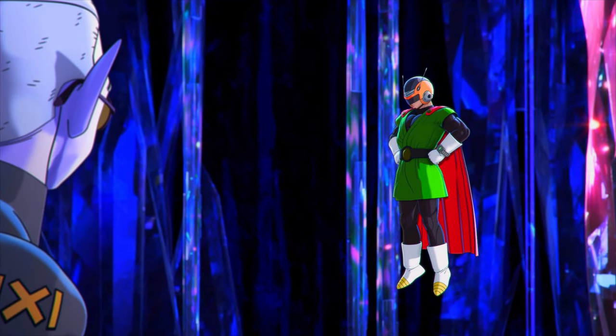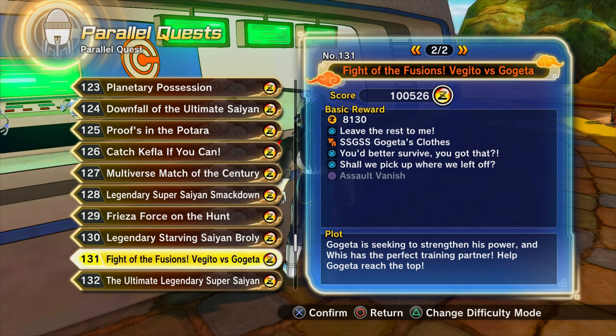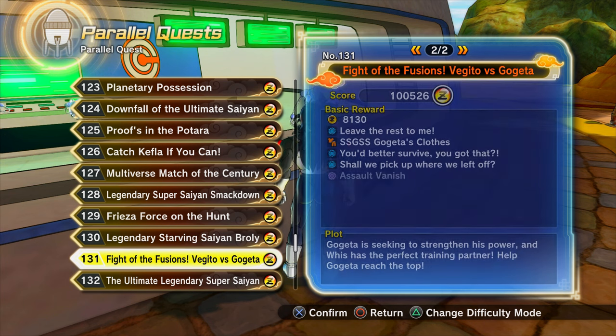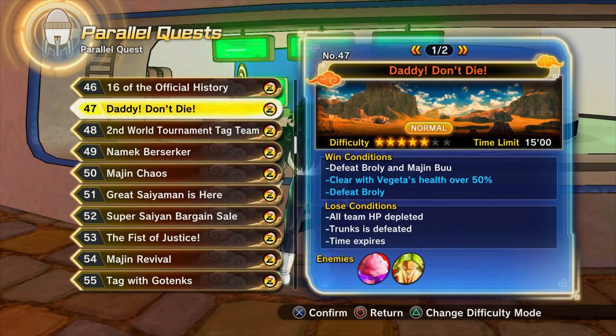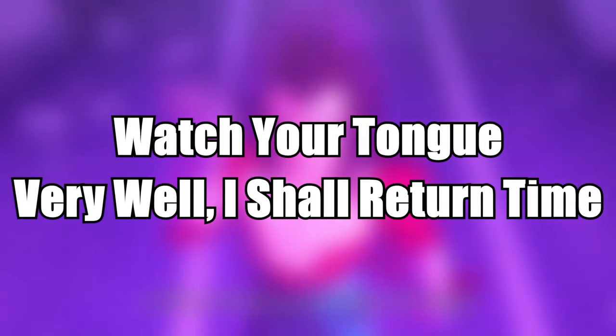To get the 'Leave the rest to me' super soul, you get it as a random drop from parallel quest 131, from DLC 8, Extra Pack 4 — the DLC that added Super Saiyan Blue Gogeta and Full Power Super Saiyan Broly from the Dragon Ball Super Broly movie. The 'I'm a monster/I'm a devil' super soul is a random drop from parallel quest 47, so if you don't have the DLC you can still get the Broly super soul.